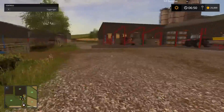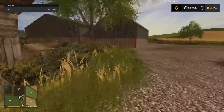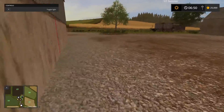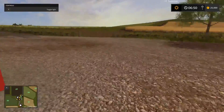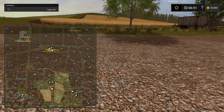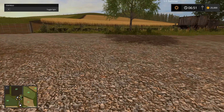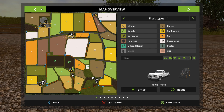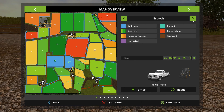We're going to start off doing some harvesting. We've got a couple of fields that are ready — a canola field, a barley, and a wheat field. Sound familiar? Fields 33, 31, and 29 are all ready for harvest right now.